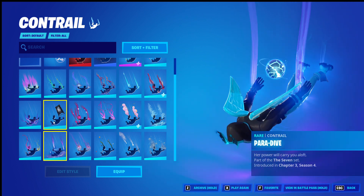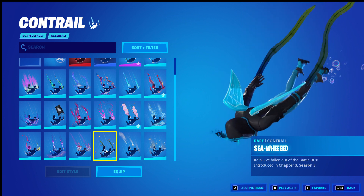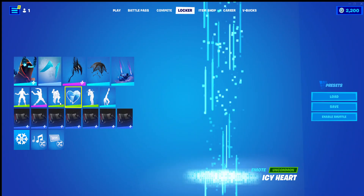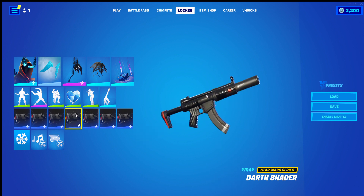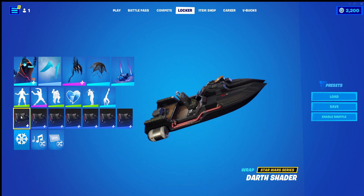If I was gonna say it's a tie, it's either Paradive or Flying Standard, and Seaweed for fun. But yeah, Paradive is the Contrail. The wrap is Daft Shader, just to really keep the colour coordination on point. It doesn't really suit the theme, because this is more futuristic than what I'm trying to go for, but that's okay.